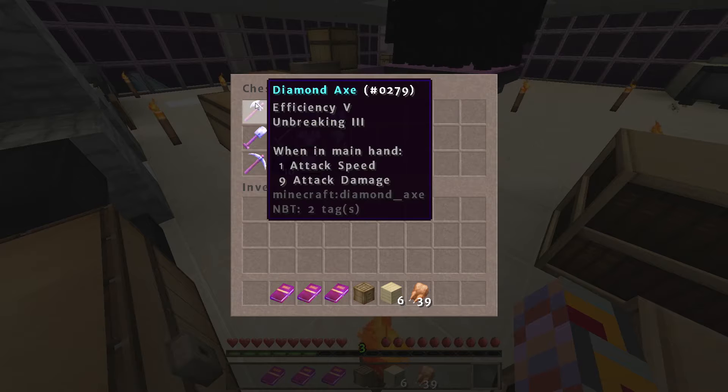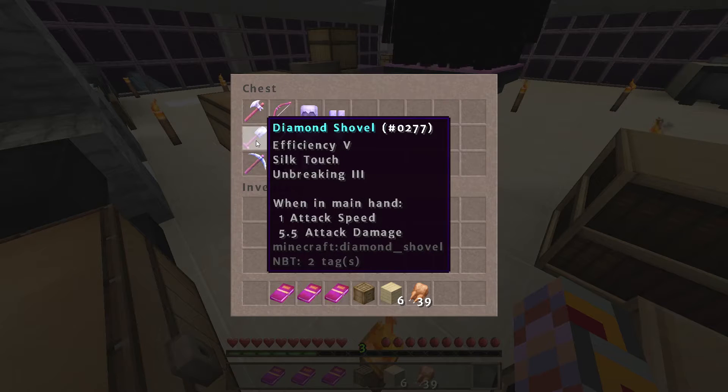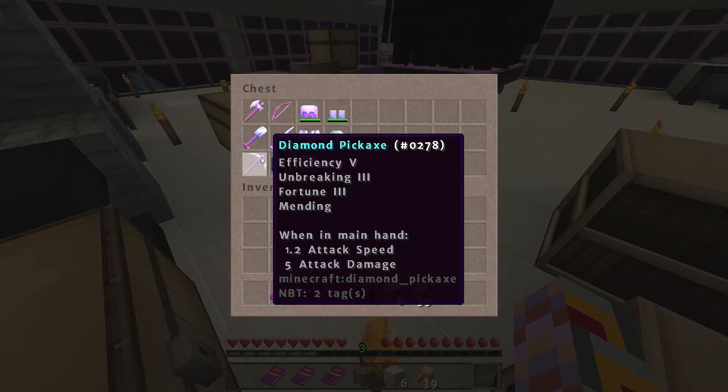I've got an axe with Efficiency 5 and Unbreaking 3, a shovel with Efficiency 5, Silk Touch and Unbreaking 3, and a pick with Efficiency 5, Unbreaking 3, Fortune 3, and Mending.